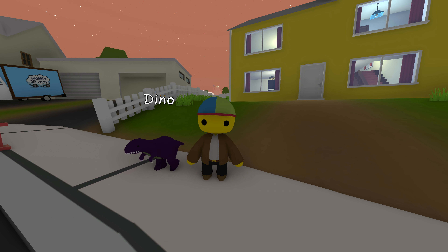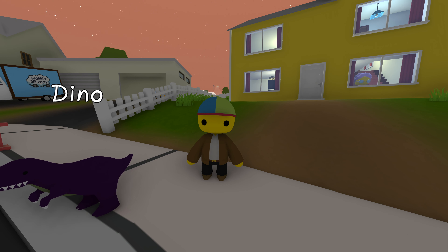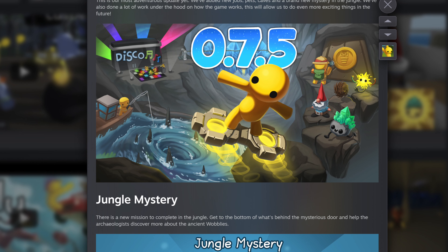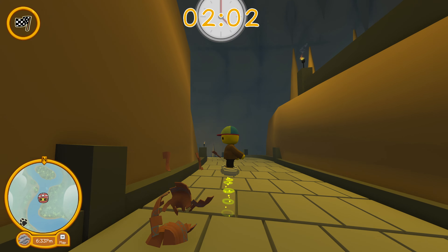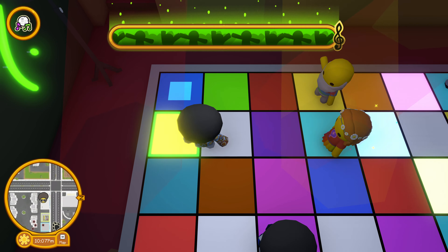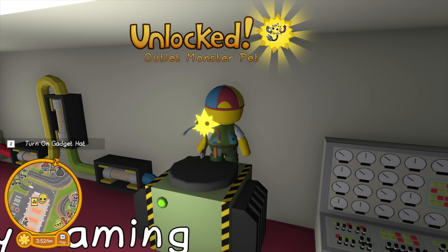That got me thinking about what else I might not have seen in the update, so I went back to the patch notes. We've covered a lot of the major additions already — the ancient trials, the fishing mission, the disco, and of course the pets.